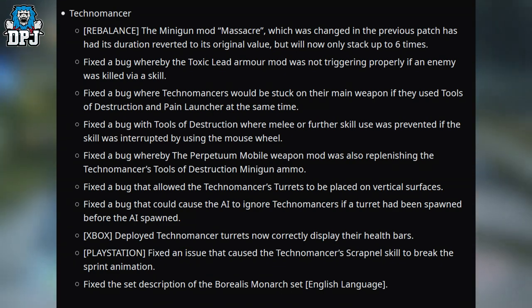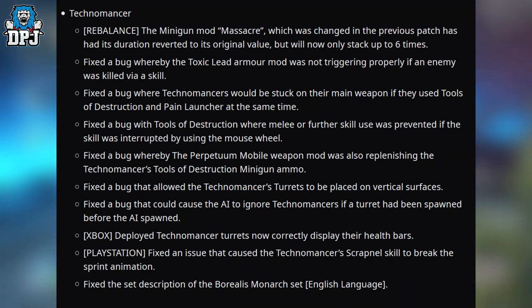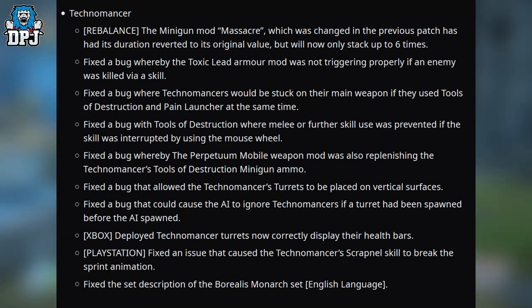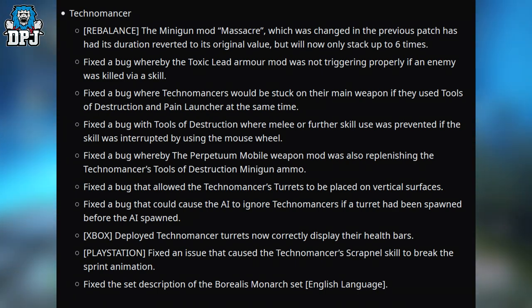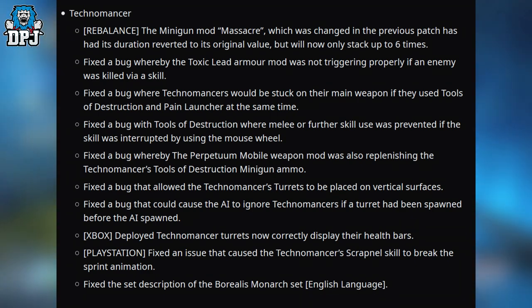Fixed a bug whereby the Toxic Lead armor mod was not triggered properly if an enemy was killed via a skill. Fixed a bug where Technomancers would be stuck on their main weapon if they used Tools of Destruction and Pain Launcher at the same time. Fixed a bug with Tools of Destruction where melee or further skill use was prevented if the skill was interrupted by using the mouse wheel. Fixed a bug whereby the Perpetual Mobile weapon mod was also replenishing the Technomancer's Tools of Destruction minigun ammo.